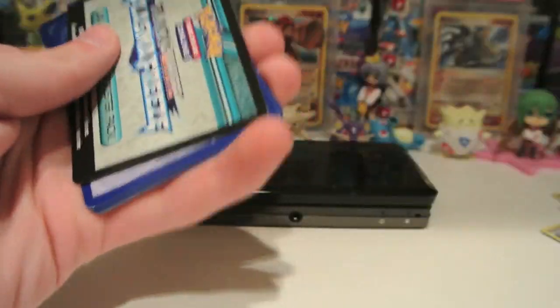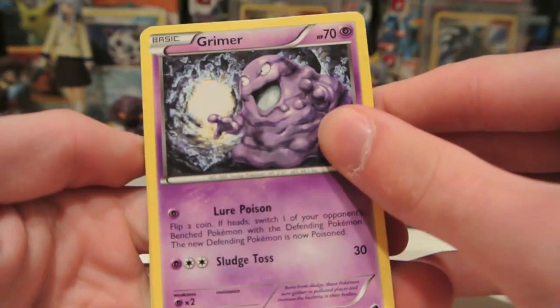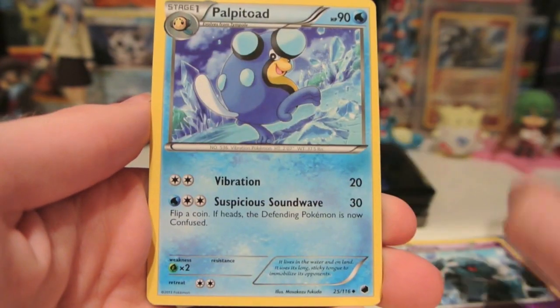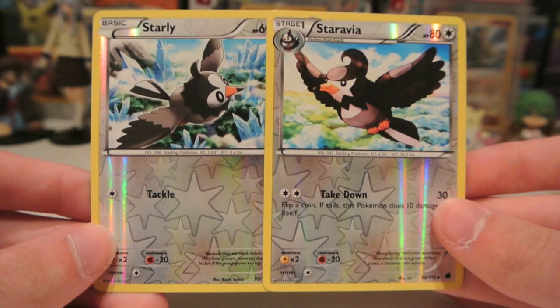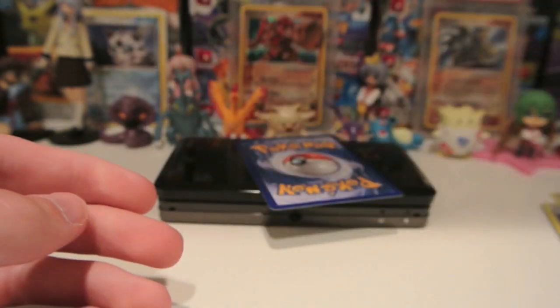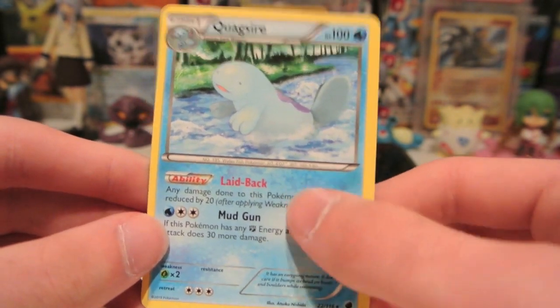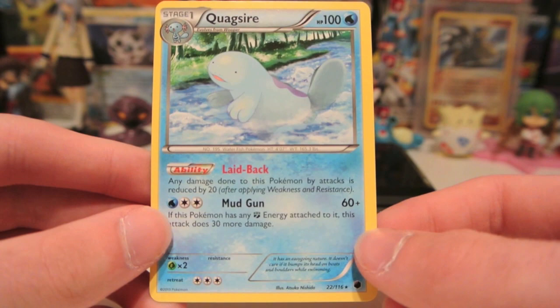Thunderous out of a Thunderous Blister — let's see if we can get maybe a Thunderous EX or a Thunderous Full Art. Although I have already pulled both of those, I would not mind them again. We have Grimer, Yamask, Litwick, Primeape, Horsea, Cryogonal, Metang, and Palpitoad. My Reverse is a Starly — a Common. And my Rare is a Quagsire Normal Rare, which is a new one for me. Laid Back is kind of like the Bouffalant ability, which says any damage done to this Pokemon by attacks is reduced by 20 — not bad for a Normal Rare.